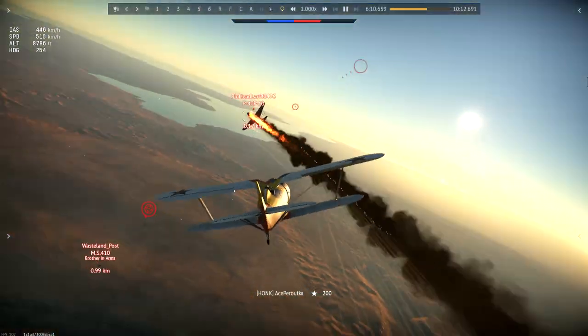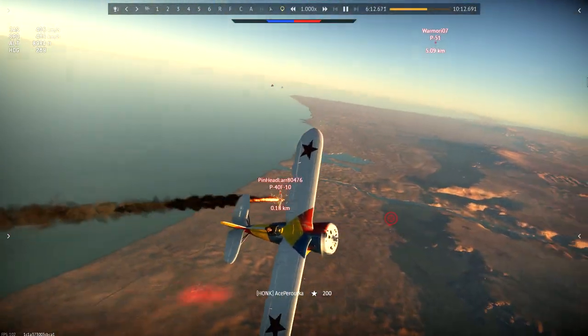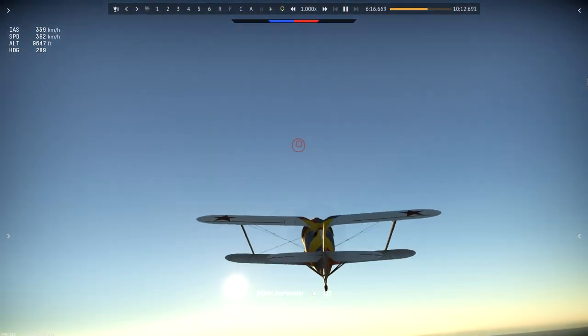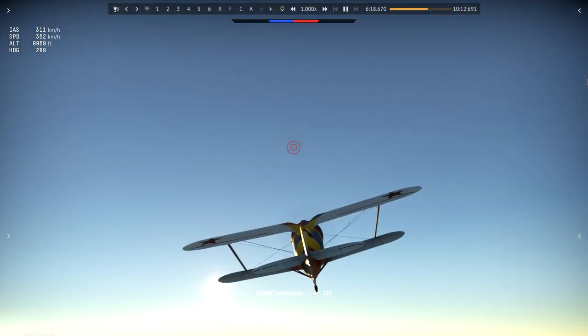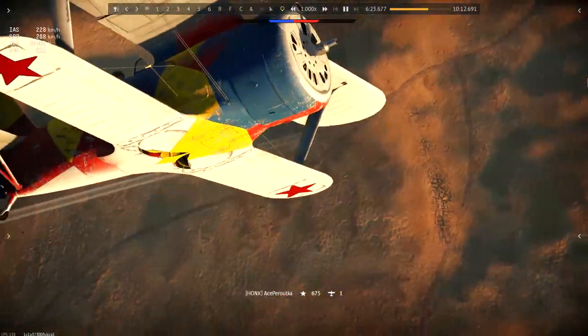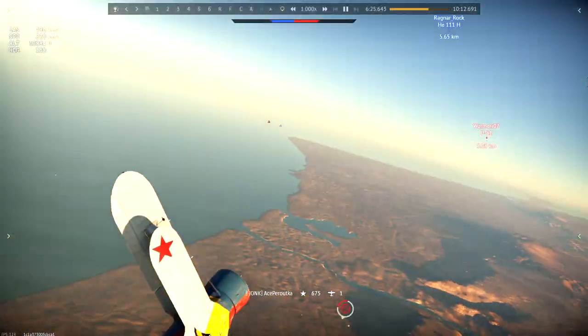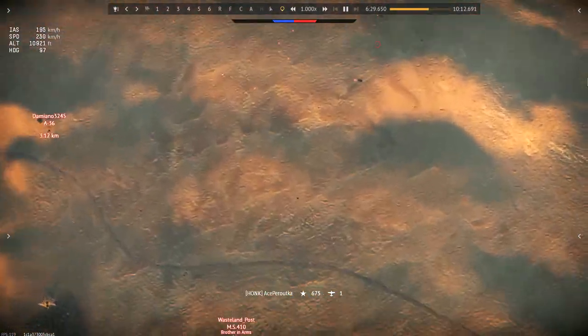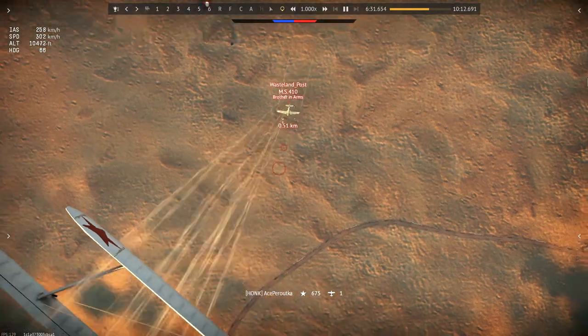And now we're going to pounce. He's on fire. I'm not going to waste too much more ammo on him. This thing does have four 7.62 caliber machine guns on it, and they are very fast firing. So this P-40 finally came for us. He is not going to be able to do much here. This is where my low stall speed comes in — he's stalling out right beneath us. So now we're going to pounce on top of him.